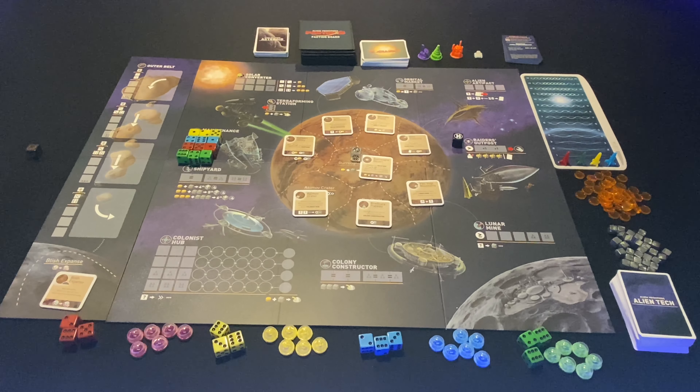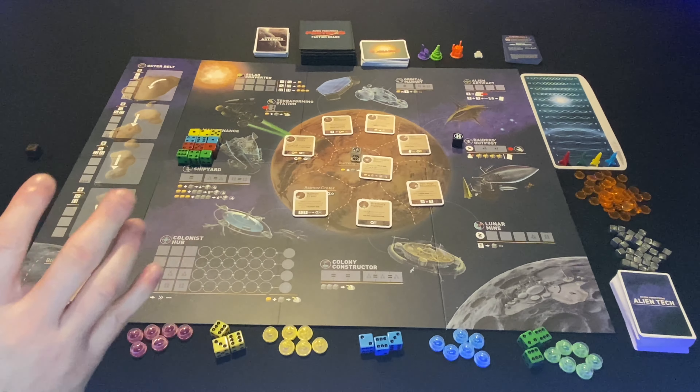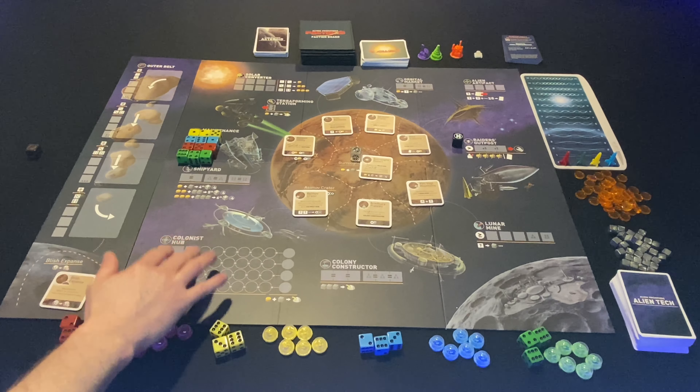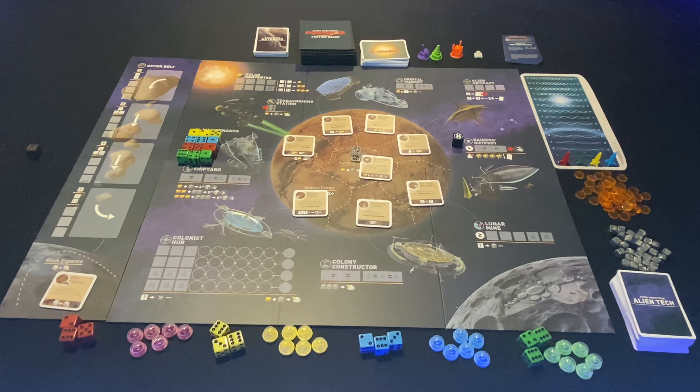The faction boards were very challenging to find for quite some time, making them a great addition. Finally, we have the Faction Agenda Cards, which add an in-game bonus and a mid-game bonus you can attempt to claim for your faction. All of those modules we'll zoom in on after the main game, but it's exciting to know there's a lot of replayability and depth in this version. Without further ado, let's jump in and look at the main board.